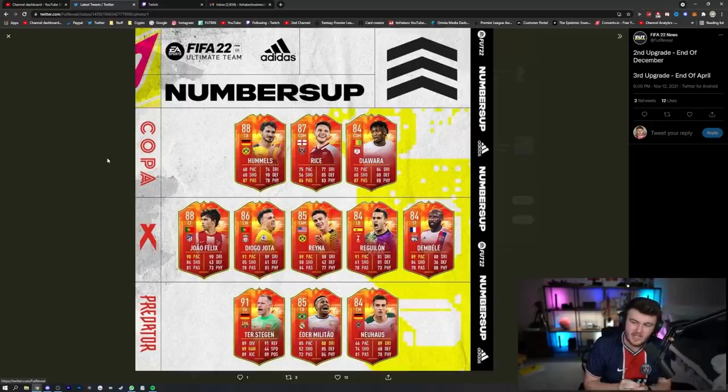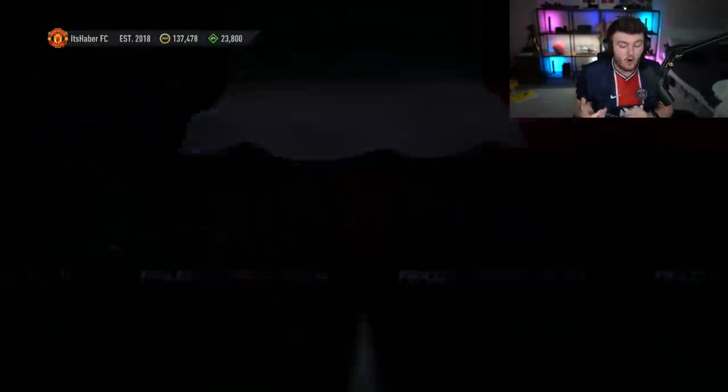So this is the Numbers Up team. They've got an original boost — a lot of the players are pace, but some are dribbling and other stuff. They will get another boost at the end of December and another boost at the end of April. It's very confusing, but we've got some nice players there. I think Edema Littau, Reguilon, Jota, Joao Felix all look fantastic. And then there are some decent players like Rayner, Dembele, and Rice. So I thought we'd open up some packs and see if we can get one of these new orange Numbers Up cards.